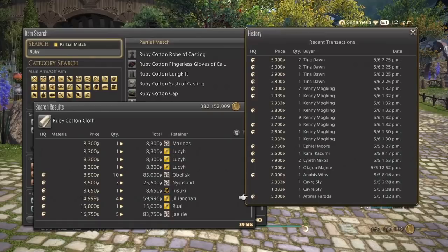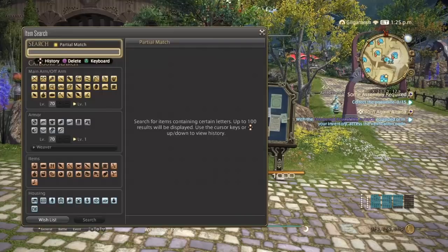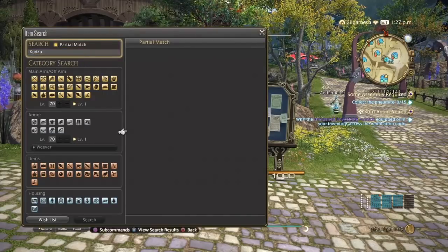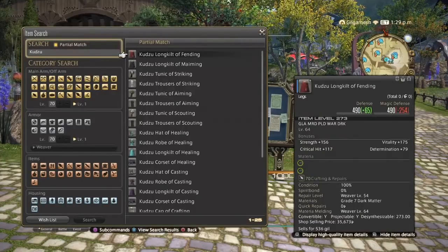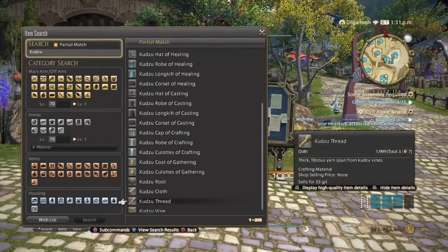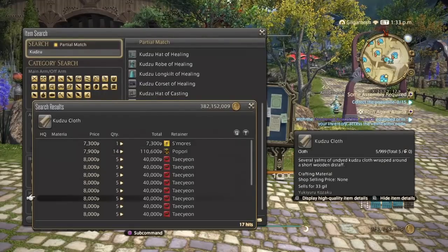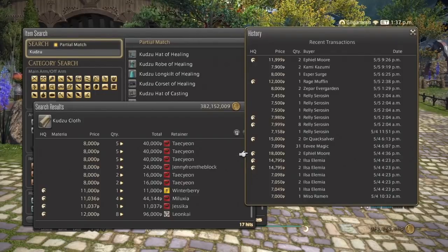Next is the Kudzu Cloth. The Kudzu Cloth is used for the Kudzu set, which I've already shown is enough to get yourself to level 70, as well as making the next level 70 set when you hit 70. Kudzu Cloth is extremely expensive, ranging from 7,300 to 12,000 for high quality, and can go even higher. It hasn't been selling quite as fast as the others, but it's still a decent seller in both normal and high quality.